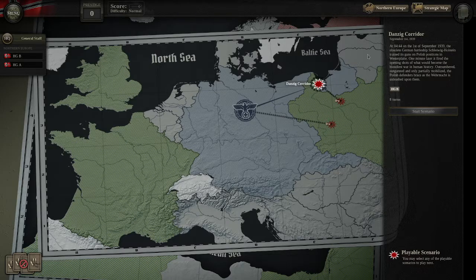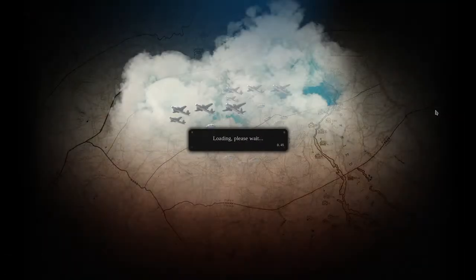Here we are: the Danzig Corridor. At 04:44 on the 1st of September, 1939, the obsolete German battleship Schleswig-Holstein trained its guns on Polish positions at Westerplatte — one minute later, it fired the opening shots of what would become the bloodiest war in human history. Outnumbered, outgunned, and only partially mobilized, the Polish defenders brace as the Wehrmacht is unleashed upon them. We have eight turns and we're using HGB. Let's start the scenario.